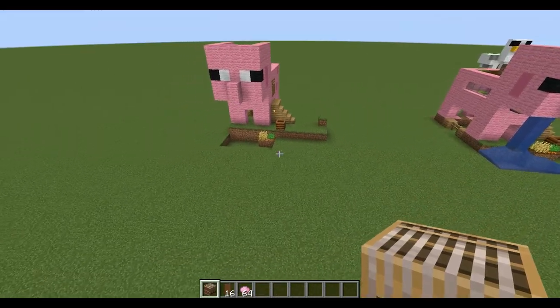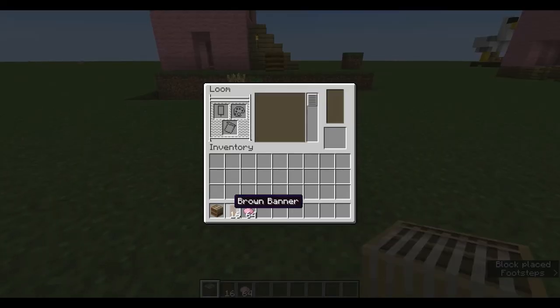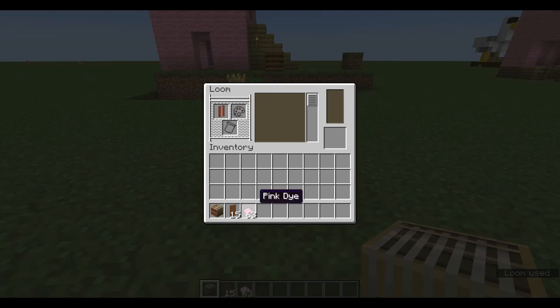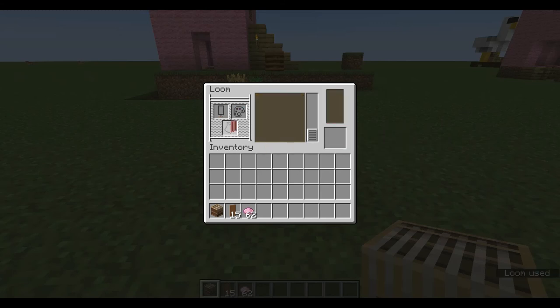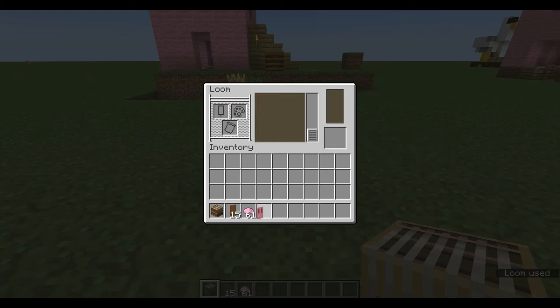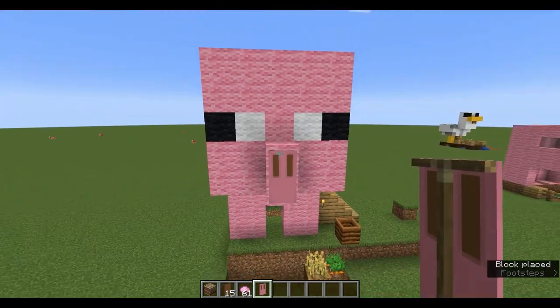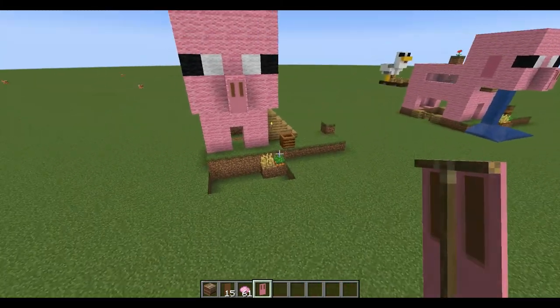Next up you're going to need a loom, a brown banner, and some pink dye. Put your brown banner in, then your pink dye. Put the stripe down the middle — pink pale — then do the border, go all the way down to the bottom, and select 'paly inverted.' Now, I know there is a snout banner, but the proportions aren't that great compared to the rest of the face, so you're going to want to use this custom banner instead.